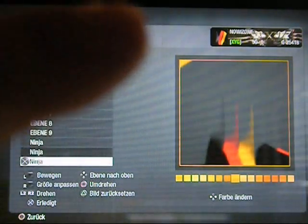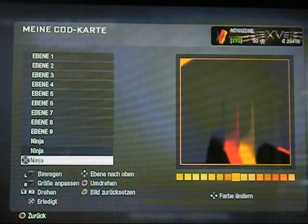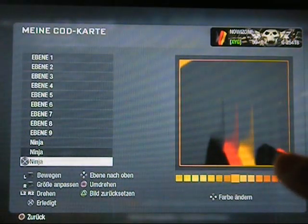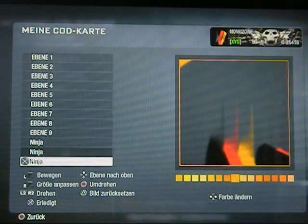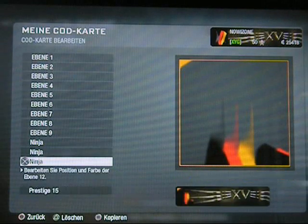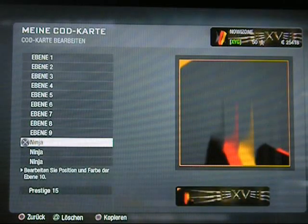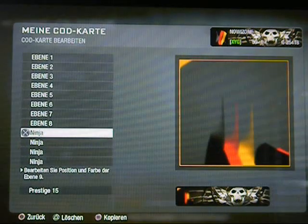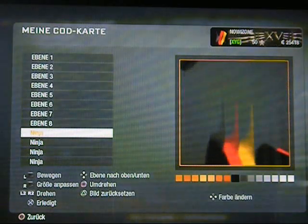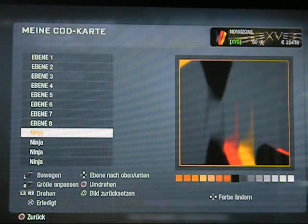Jetzt kommt hier oben etwas Goldenes auf. Das, was man hier sieht - das hier ist natürlich nicht so schön, aber das macht nichts. Das ist nämlich schwarz. Im Hintergrund wird das sowieso später von uns schwarz gemacht. Das war jetzt Gold, das Goldene, okay. Hier ist das Schwarze. Jetzt nehme ich das Schwarz, kopiere das noch einmal. Das gehe ich her und drehe das auf den Kopf, ziehe rüber, drehe noch einmal.